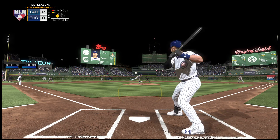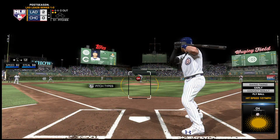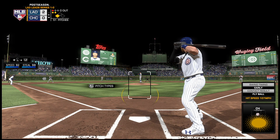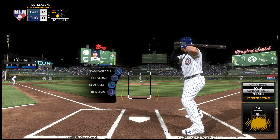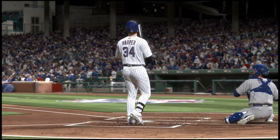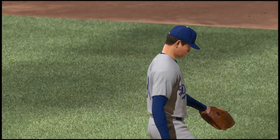He's set, here comes the 1-1, and this ball is crushed deep down the right field line. That nearly would have got him on the board. Instead, it's a long foul ball. Here he comes on a ball and two strikes, and this is swung on and missed. They took care of a key man there. One away.